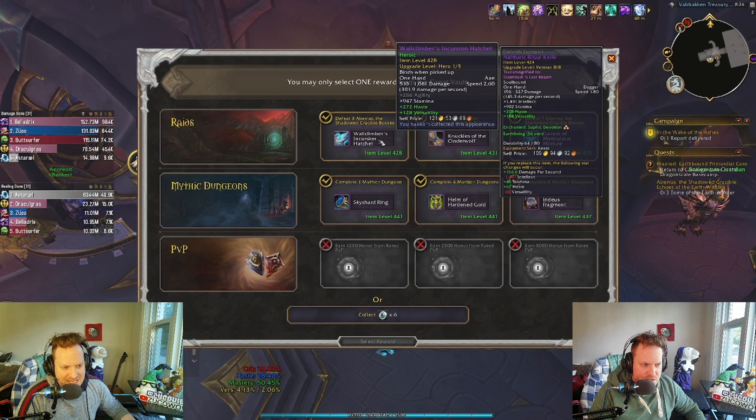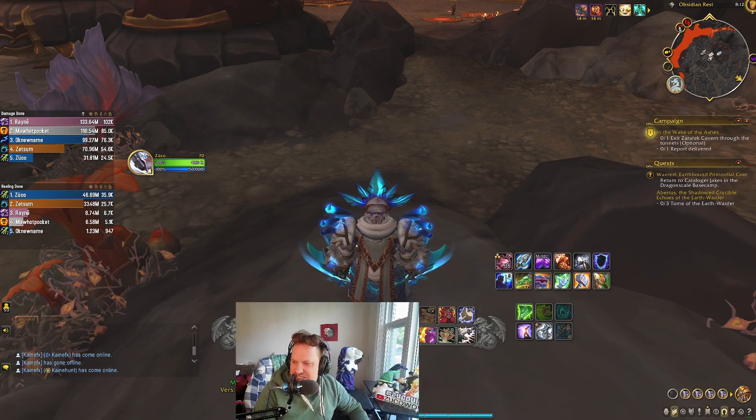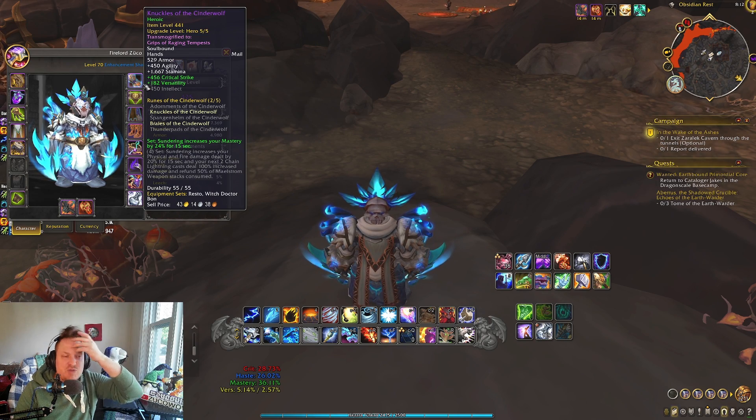There was also a 441 ring in the vault — I have a 415 ring so I was really tempted to take it, but you can always get more rings. I really just wanted the tier set bonus, so ultimately I decided to take the tier bonus. Here's what I'm working with right now — we're working with two tiers.